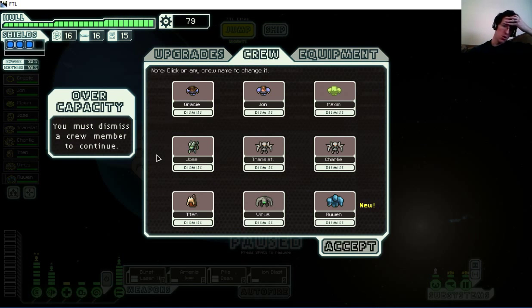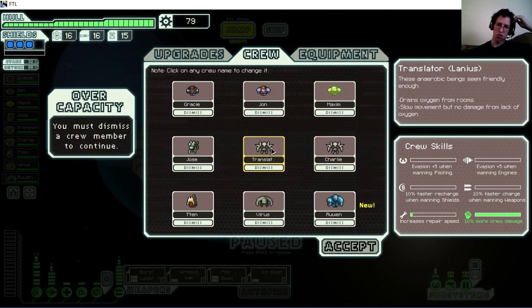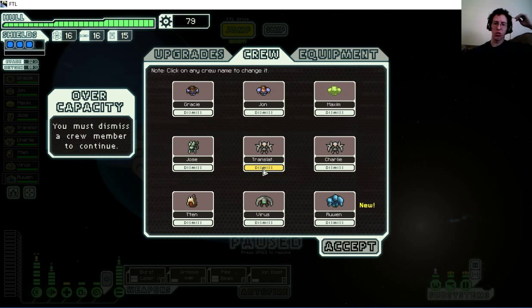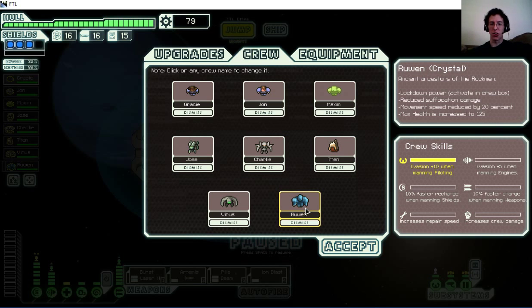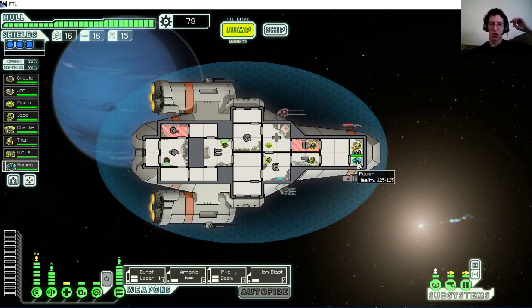I have to switch someone out — I'm going to swap out one of the Lanius crew for him since they're kind of a hazard, draining air. The new crew member is listed as an ancient ancestor of the rock men. Lockdown power activates — reduces suffocation damage, movement speed reduced by 20%, max health is increased. So they're kind of like a variation on the rock people. I'll have him go guard the oxygen room.